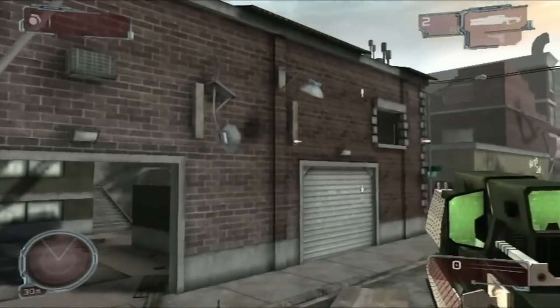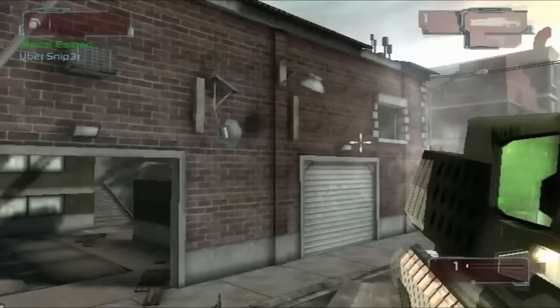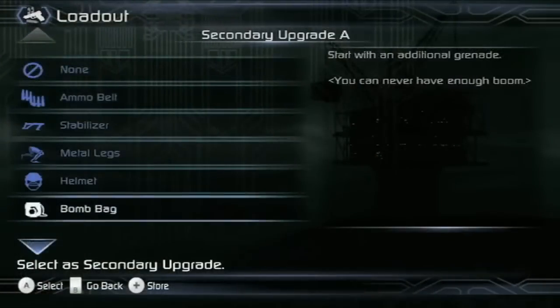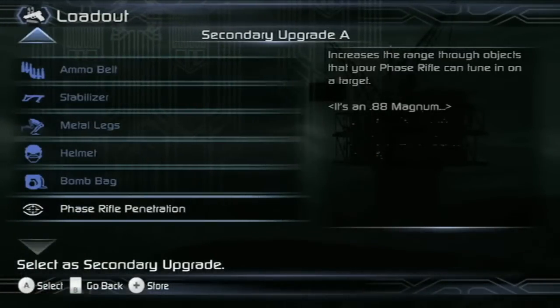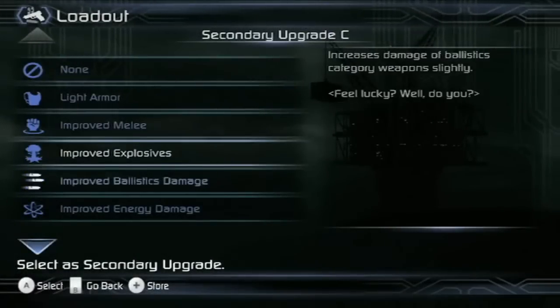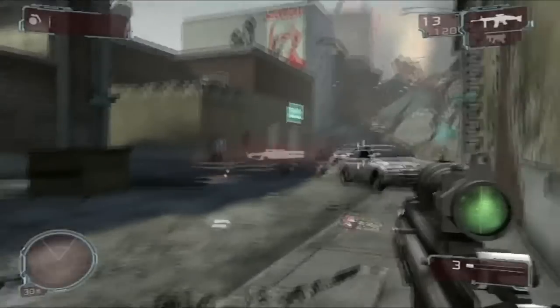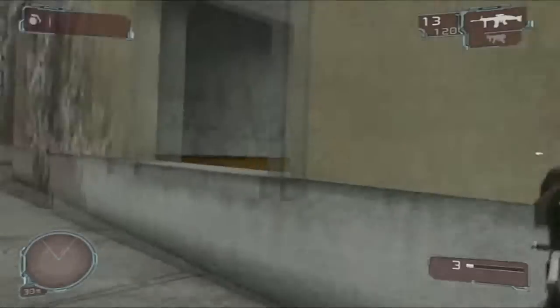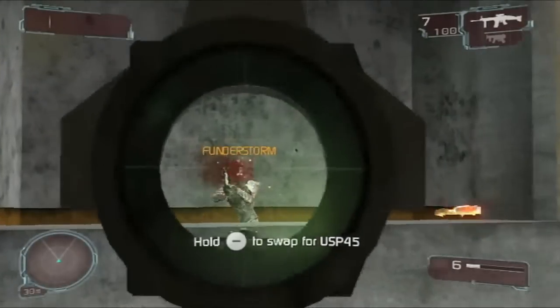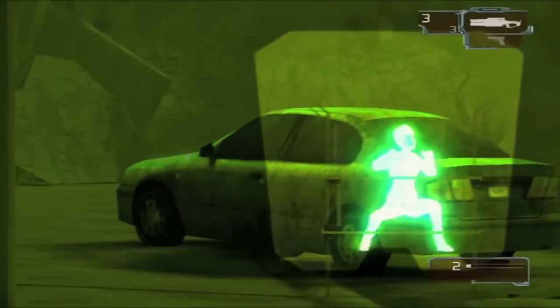The phase rifle allows you to see and shoot a short distance through walls as well. If you want to maximize this potential, make sure you take phase rifle penetration with you. Finally, you can complete your ultimate sniper build by taking phase rifle tuning. Normally, targets are alerted when you are tuning in on them through walls with a phase rifle, giving them a chance to run away, but if you take this upgrade, they'll never know what hit them.